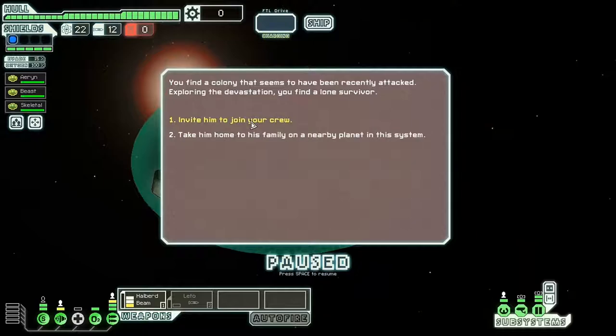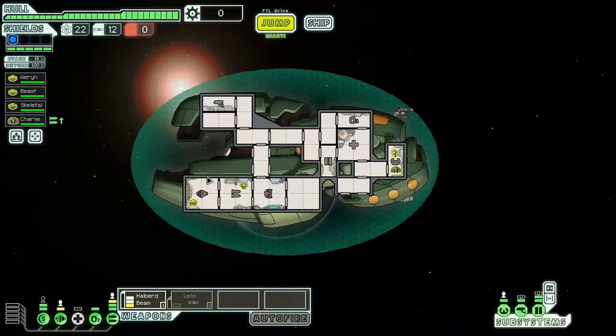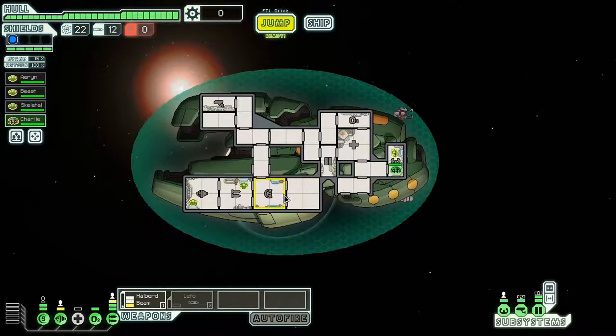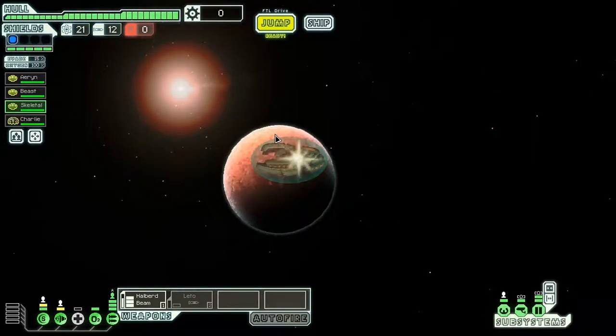This is going to be kind of risky, but we managed to get a crew member. He says he was a weapons operator before getting stranded and happily offered his service in exchange for getting off this rock. He'll go to weapons since he's a weapons officer. This other guy can go to shields — that's where I like to put crew sometimes.